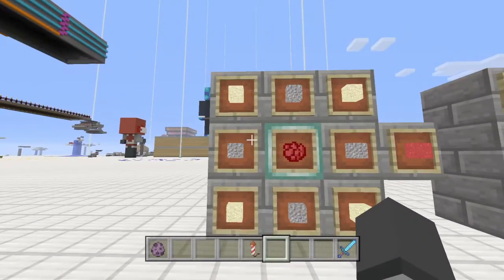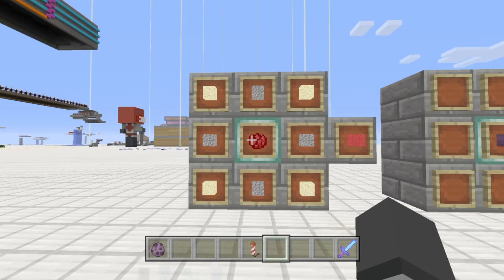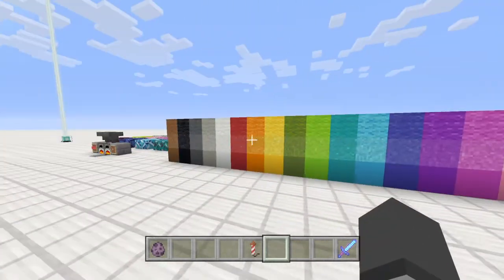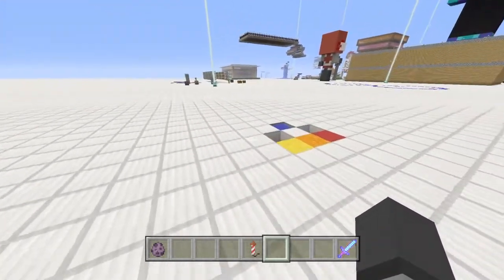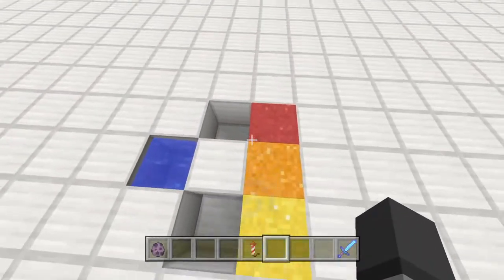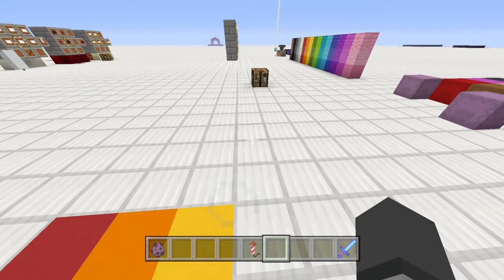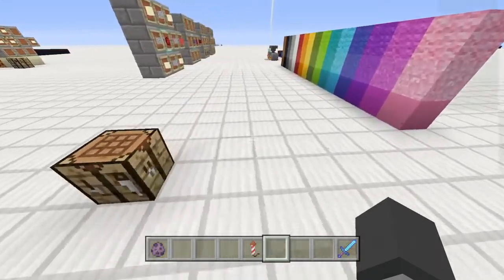The recipe right here: you've got to have four sand and four gravel and any color you want of concrete powder. And if you want to get the concrete block, all you have to do is come over here. We have water, right? And we have all powder. So if I just destroy that — as soon as it touches water, it is done. That is pretty much it for that.